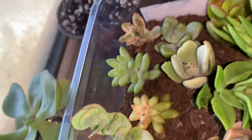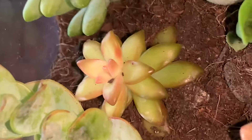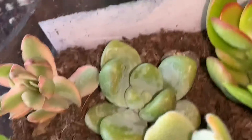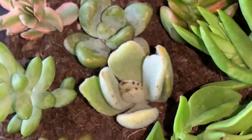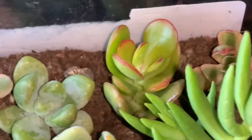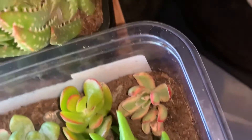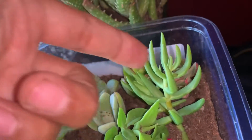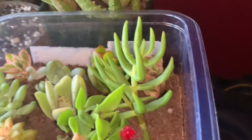Another crassula — I'm not 100% sure what this is, so you guys tell me, because I want to know. Some donkey's tail sedum, some sedum clavatum right there, aeonium sunburst, kalanchoe tomentosa. This is another crassula ovata — more of a common jade. And another aeonium sunburst over there. I believe this crassula grows like a tree — it's a mini pine tree, something like that.